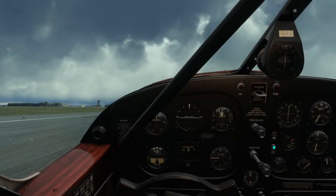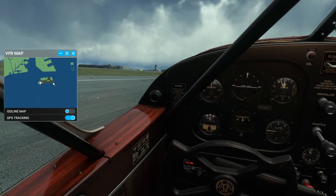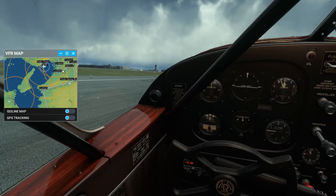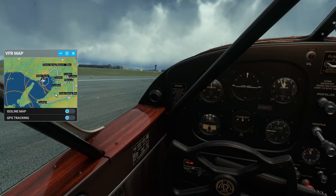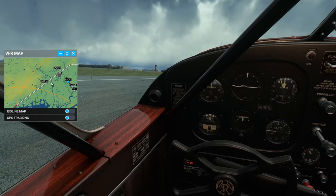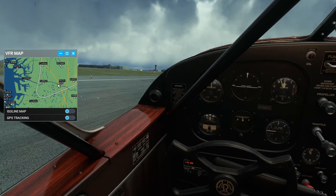Hello everyone and welcome back to my Japanese prefecture tour here in Microsoft Flight Sim 2020. I'm in the Beechcraft Staggerwing by Caronado and we're going to be flying out of Kobe, flying over Osaka, flying through Nara, and then landing in Wakayama. Those are the four prefectures — starting in Hyogo where Kobe is, then Osaka prefecture, then Nara prefecture, and then Wakayama prefecture.